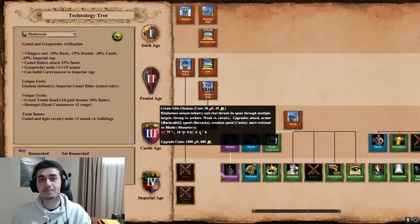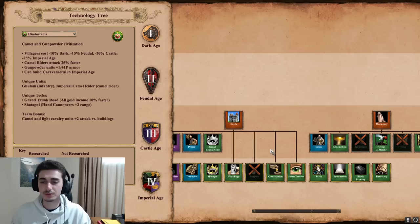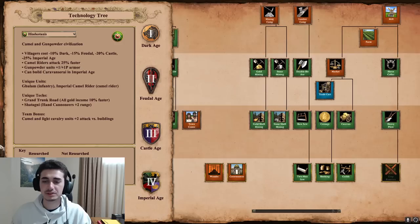Especially in the matchup against Mesoamerican civs — Aztec, Mayans — you just go Ghulam and you kill every unit they have. Mayans have plume archers, Aztec has champions, but this kills eagles and archers easily. For monks, you have redemption, block printing, and sanctity — definitely a solid monastery. For eco upgrades, it's pretty standard. And the caravanserai building is there if you're interested in the stats for team games.